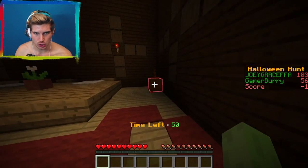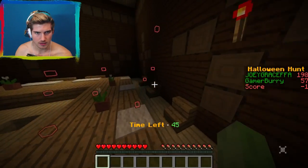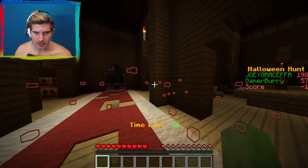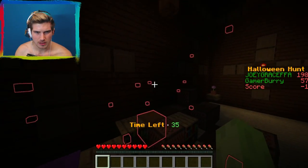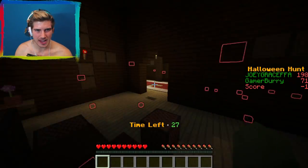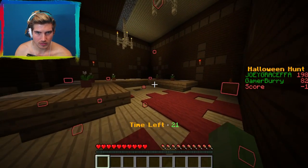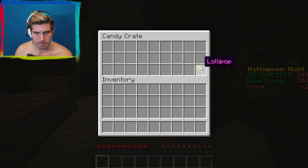I want these sour patch kids so bad, they look so delicious. I want to get a bunch of golden bars. Where is the badger? I don't know where he is — I'm afraid. Another jump scare! These bad guys attack you — why does that happen? I got confused with last time, I thought it was the reaper. That's how my score got split in half.